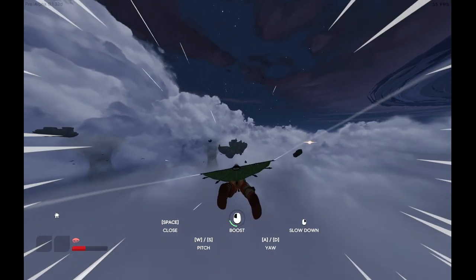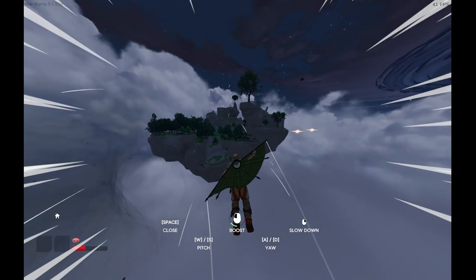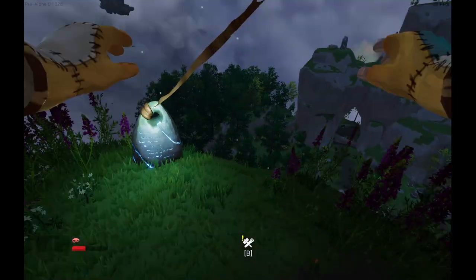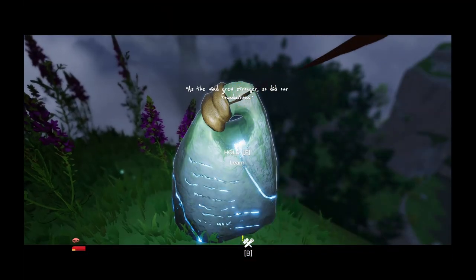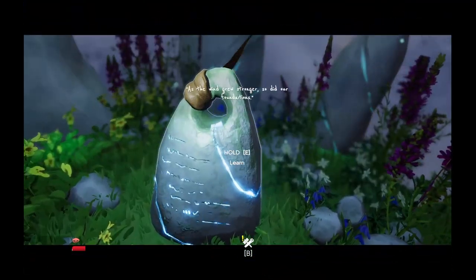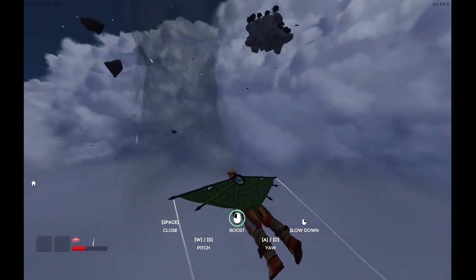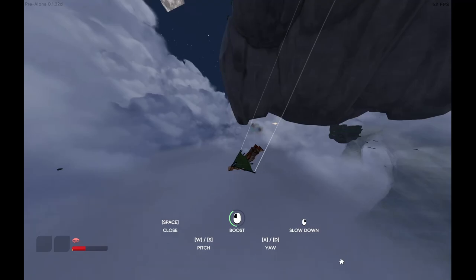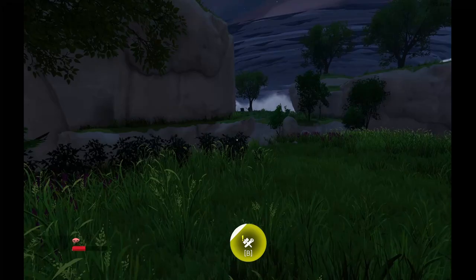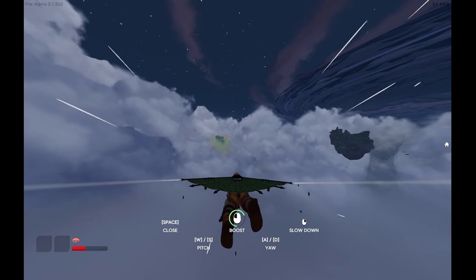Going to explore this really big island to see if it's movable — I brought planks over to check. This looks unnecessarily large, but I think it's another one of the starting islands. Story stone: 'As the wind grew stronger, so did our foundations — stone foundation.' Found another stone with 'wood chest,' then flew straight into a tornado and overshot the island — managed to nose-dive back.